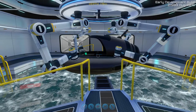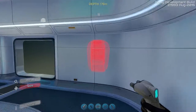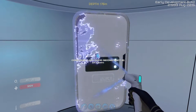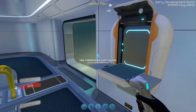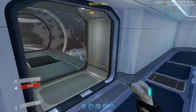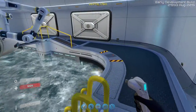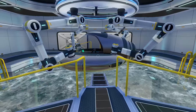One thing I wanted to try — you can actually build fabricators inside the moon pool, and I'm pretty sure you'll be able to build lockers as well. So you could actually have the majority of your base inside just the moon pool if you wanted. If you wanted to go minimalist, you could literally just have a moon pool with a little tiny base inside.